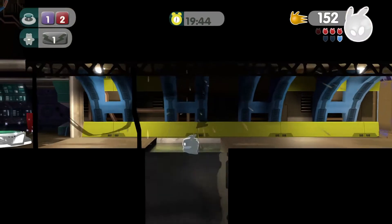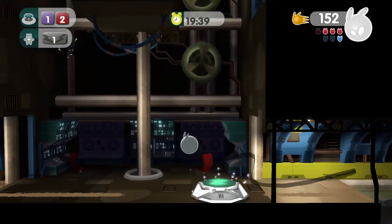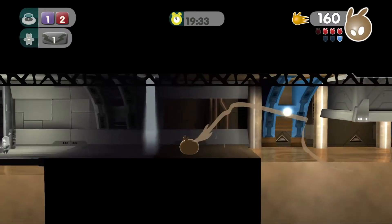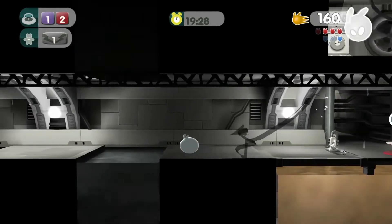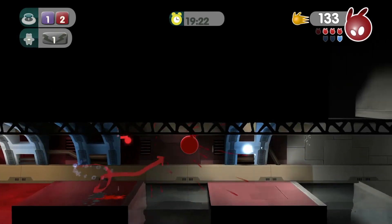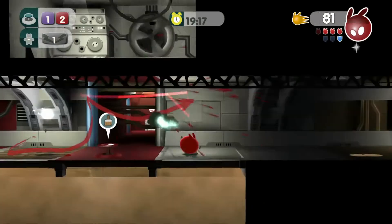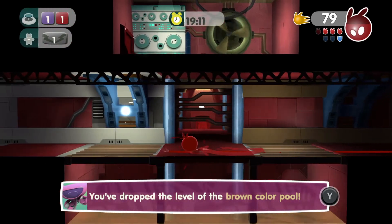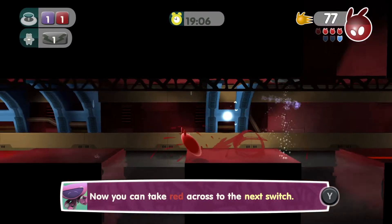I'll just start washing all my paint off. I was supposed to keep going — my mistake. I wouldn't even realize where I'm going, to be honest. I missed a place in my head because I did not realize what the enemies are calling — where I was supposed to be. It turns out the enemy is called the Heavy Inky, which I have not encountered yet. Now you can take red and hit the next switch.